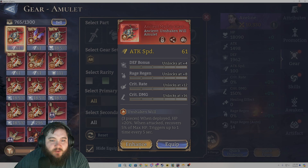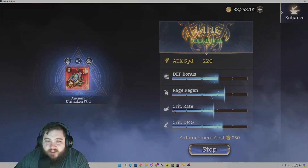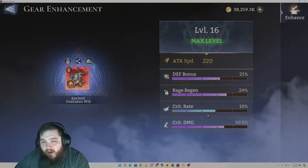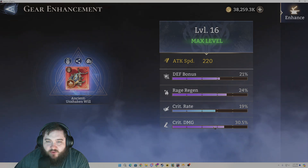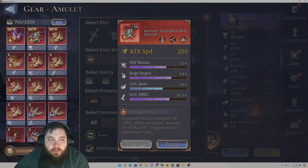Let's check this middle part — we're definitely going to roll this to 16 because I keep all of my ancients and always roll them straight to 16. This is a pretty decent piece. I wish this crit rate was a little bit higher, but I definitely can't be mad — triple DPS substats. I think that'll be a good piece on somebody for sure, just unsure who it will be good on.